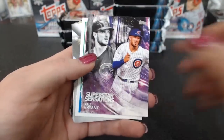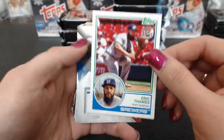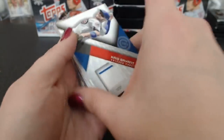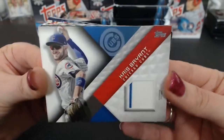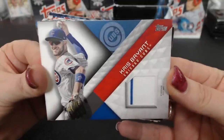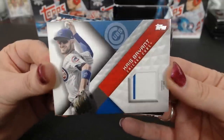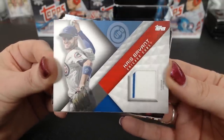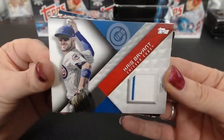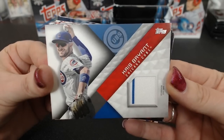Cubs salute Bryant. And then a Bryant Superstar Sensations. James '83. And another Chris Bryant — Pinstripe Relic. Who are the Cubs? 91 Twins. At first I thought it was a simple design, but with the matte finish and everything, it kind of looks pretty sharp. I like it.